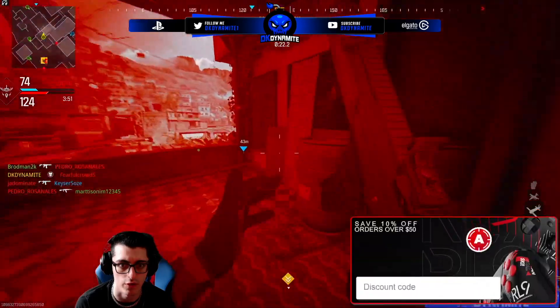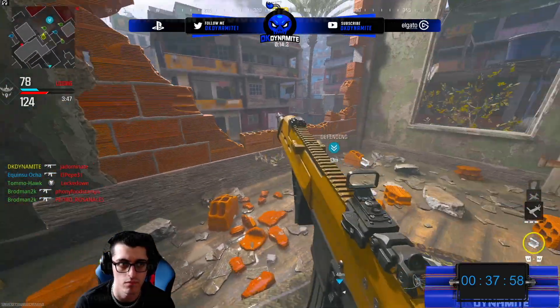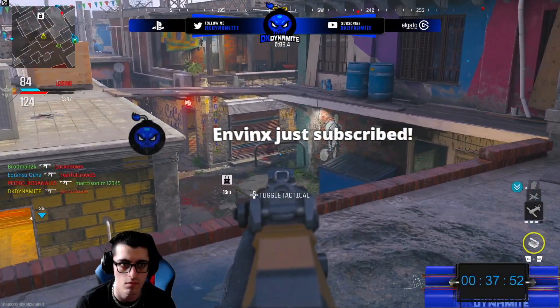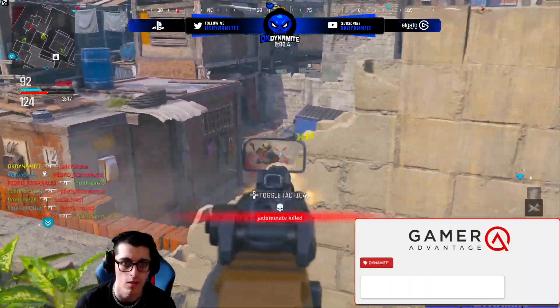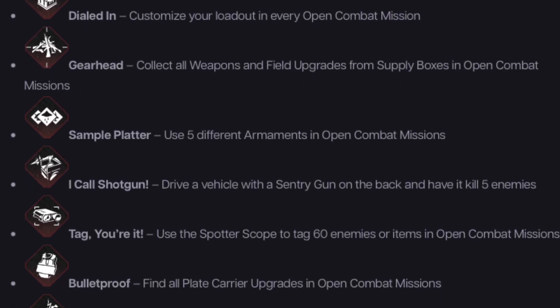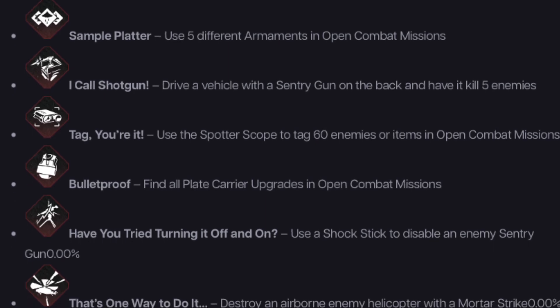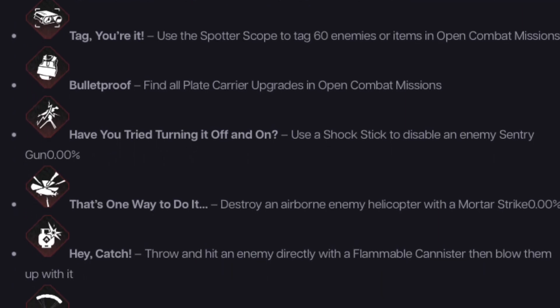Jumping into all 40 achievements, starting with campaign: 'No Such Thing as Too Many' — find and use all armaments in open combat missions. 'Dialed In' — customize your loadout in every open combat mission. 'Gearhead' — collect all weapons and field upgrades from supply boxes in open combat missions. 'Sample Platter' — use five different armaments in open combat missions. 'I Call Shotgun' — drive a vehicle with a sentry gun on the back and have it kill five enemies. 'Tag You're It' — use a spotter scope to tag 60 enemies or items in open combat missions.